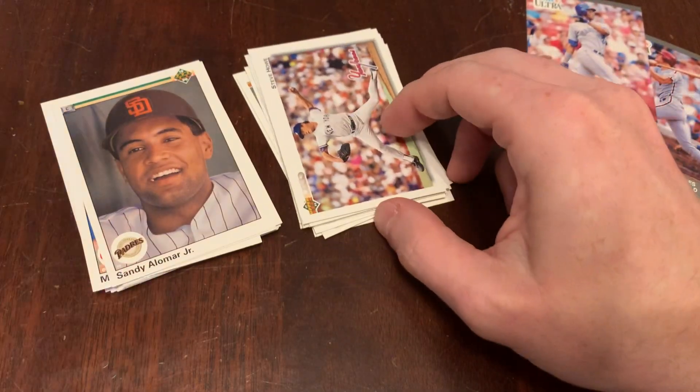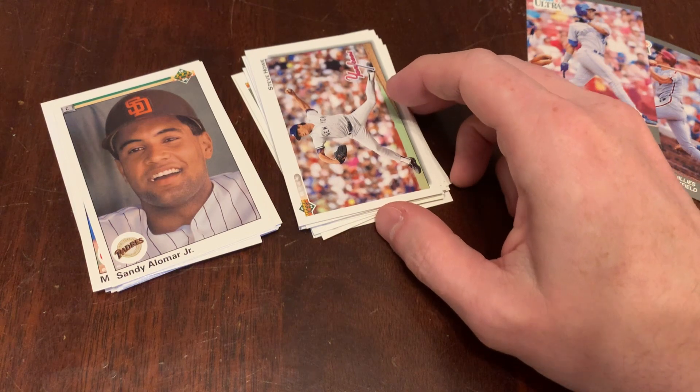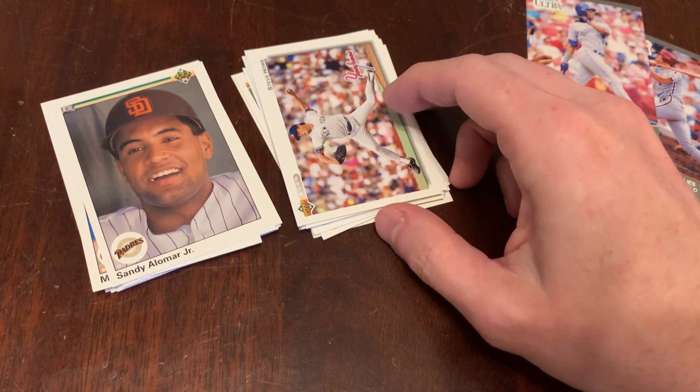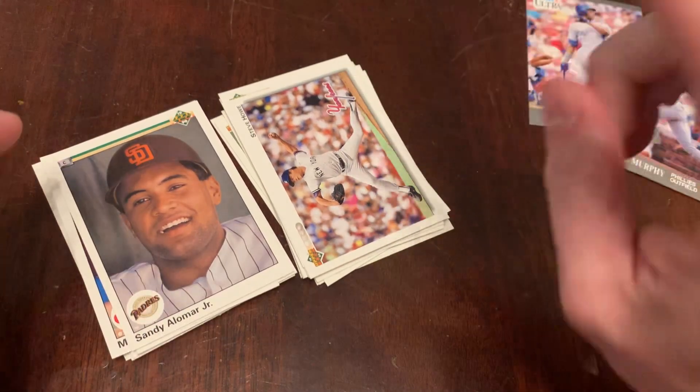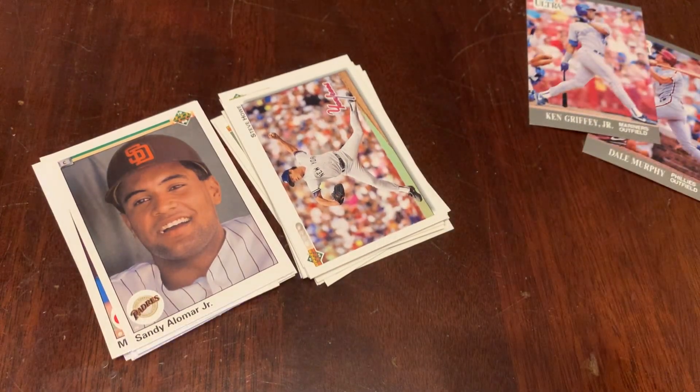Like and subscribe. If you do subscribe, come back — when we do more 1992 Upper Deck, you'll see what we're talking about. This is Junk Wax Genius, the show where we open two packs of old baseball cards and talk about what's inside. We'll do two more tomorrow. Hope to see you then. Maybe we've made some friends along the way. Thanks for watching.